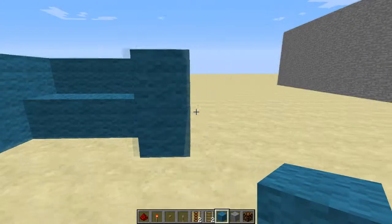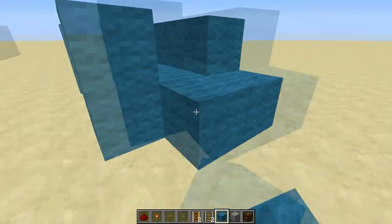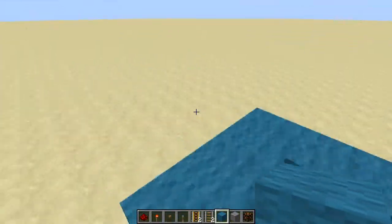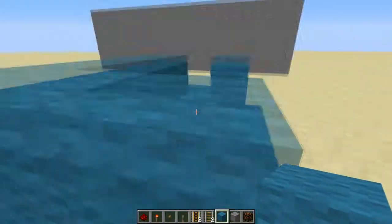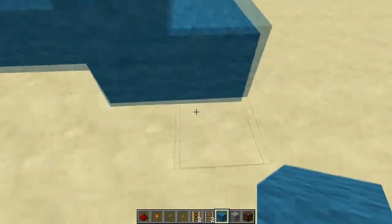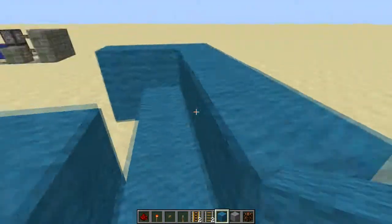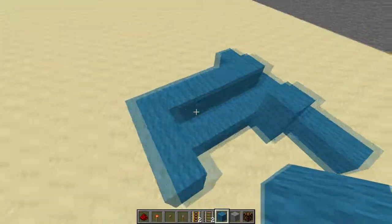You then want to place a block here. So this is your basic shape and you want to add like a T, so it looks like a T there. So now you've got the basic shape. You may just want to extend it just for extra rails, just for appearance. But that's the basic shape - that is all the shape done.